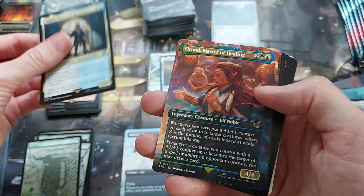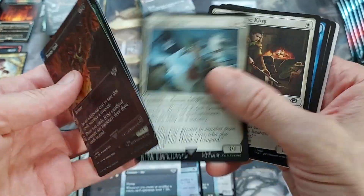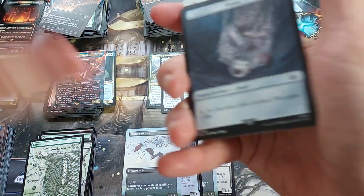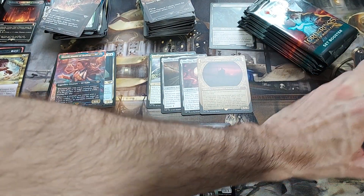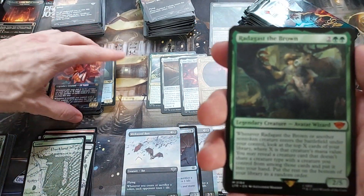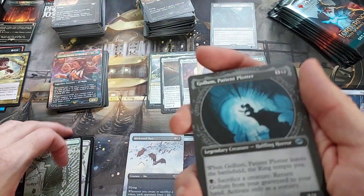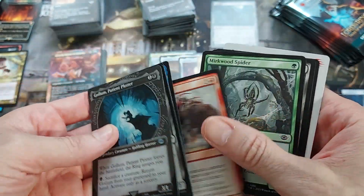Oh, and there's Pippin — cool. Elrond, Master of Healing. This always takes a lot longer than I think. We're down to the last stack — I feel like it's not quite a good box, but if this last stack is really good, we'll have a good box for sure. Shire Sheriff. Radagast — this just feels like another Beast Whisperer that's not quite as good as Beast Whisperer. It is a 2/5 though. Basically you look at your top cards and get a creature type you don't have yet — a little iffy because it can whiff.